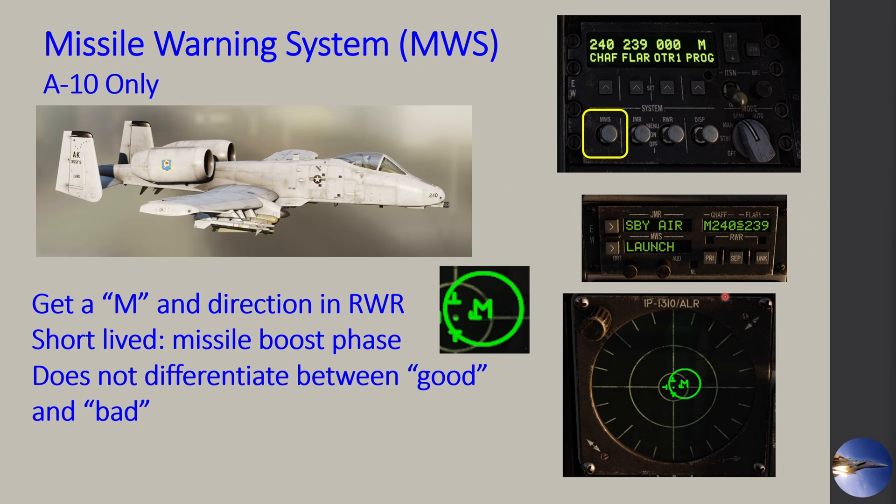The A-10 has multiple systems to help, including the Countermeasure Signal Processor panel on the bottom right of the cockpit, and the Countermeasure Set Control Panel up front where the MWS will show 'Active.' If activated during a missile launch, we will get an 'M' indication in our RWR. This signature is short-lived — it's related to the missile boost phase, so once the propellant runs out, detection stops. Also, we cannot differentiate between a friendly or enemy missile — even a wingman firing a Maverick will trigger it.